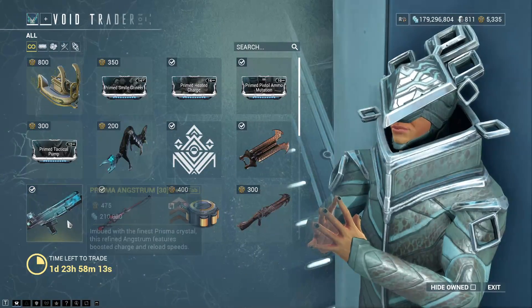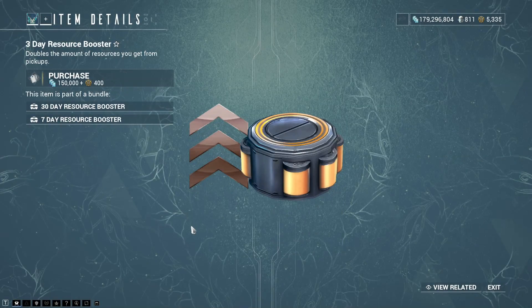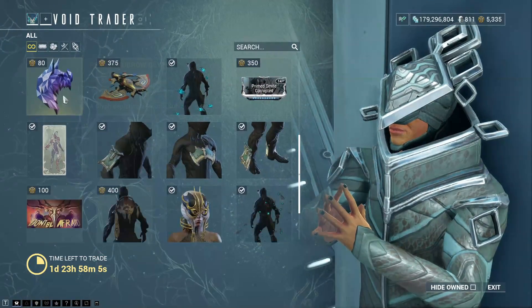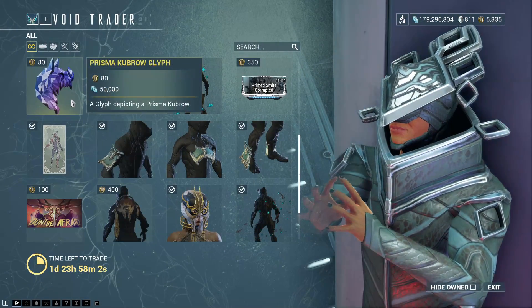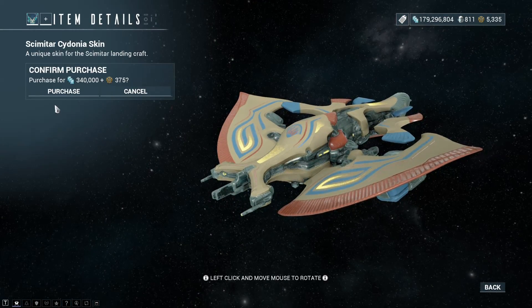And the Volkor Wraith. To be fair, every time I would have to go for the Prisma Angstrom. There is the 3-day Resource Booster, the Tigress Elixir Skin, the Prisma Cubro Glyph, and the Scimitar Cydonia Skin.